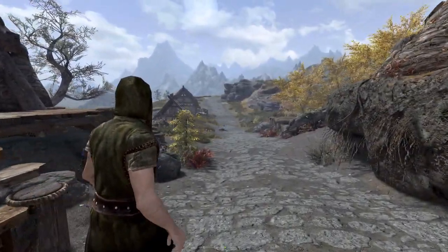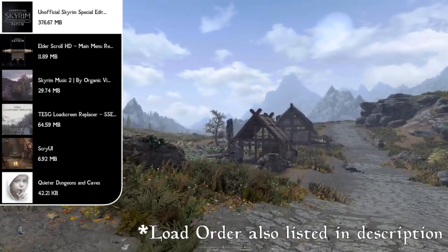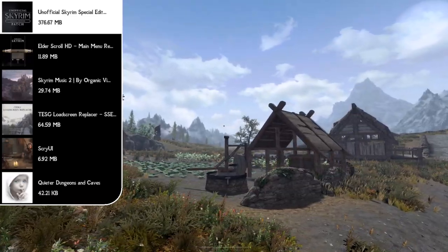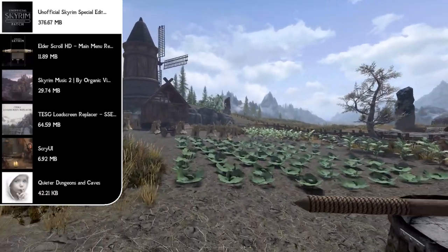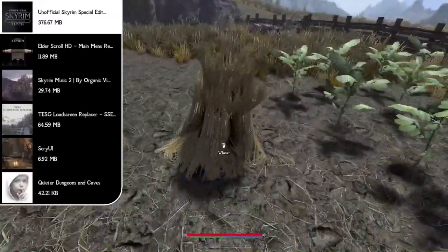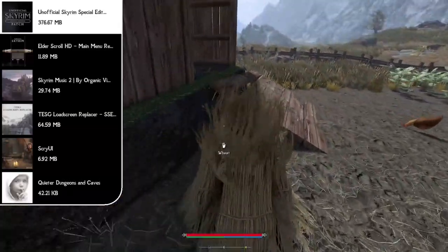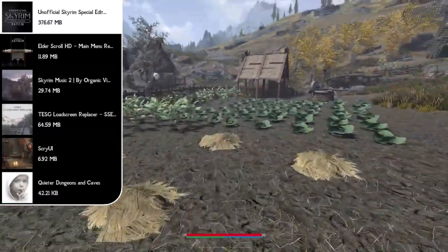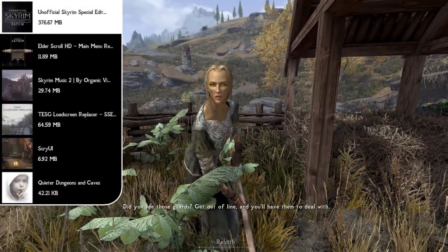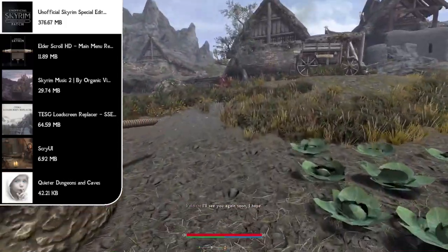Starting off the first mod in this huge list, we have the Unofficial Skyrim Special Edition Patch, which is pretty much at the top of every load order I've ever created. It features hundreds of gameplay, quest, NPC, object, item, and text placement bug fixes. This mod is simply a comprehensive bug-fixing mod for Skyrim — it's important to fix those glitches and bugs before adding other mods to avoid as many incompatibilities as possible.